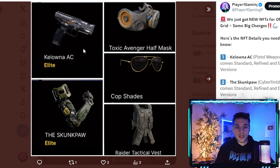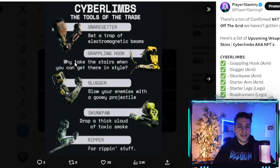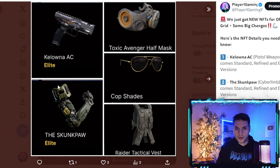The next NFT is called the Skunk Paw. We've seen this before in a few previews. Looking at a post I made a few days ago showing all the cyber limbs, we have everything except the grappling hook and the slugger. Interestingly, they changed the aesthetic of the Skunk Paw — in the preview it was lime green with a hazardous logo, but now it's changed and the hazard logo is gone. I don't like it; it looks a lot worse than originally previewed. Hopefully they address this. You can farm standard, refined, and elite versions.